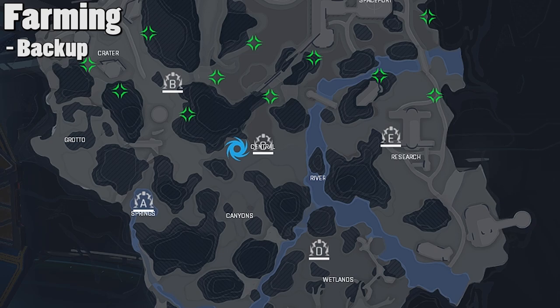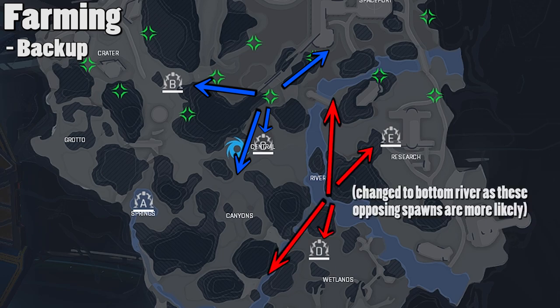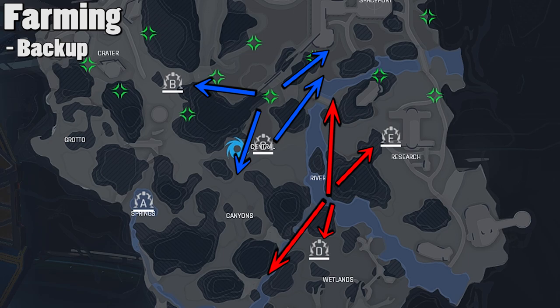The second reason those drop points are valuable is backup. Let's say you spawn at top Central — you send someone to the Central Harvester, one to Crater, one to Spaceport, and one roams near Canyons. If the other team also sends someone to Spaceport — say they spawn above Middle River — then you're quickly able to send someone to back up your teammate so the fight isn't just a risky 1v1. Without being too rambly on the topic, basically taking fair fights in the early game is an unnecessary risk.